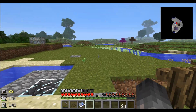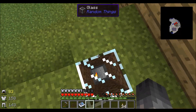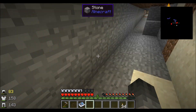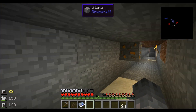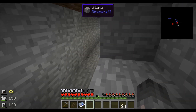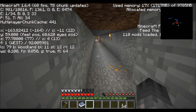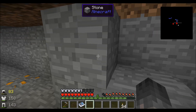An idea I did have for the mine was I could use this as a sort of rail hub underground network thing to go back and forward. This would be the east-west line, and obviously I could have a north-south line running the other way.